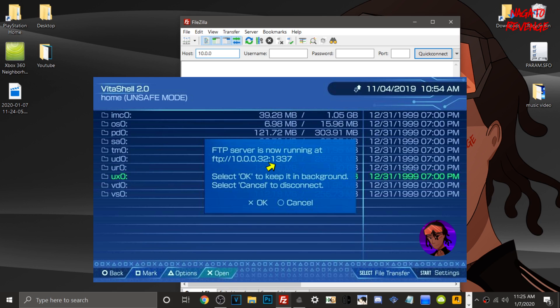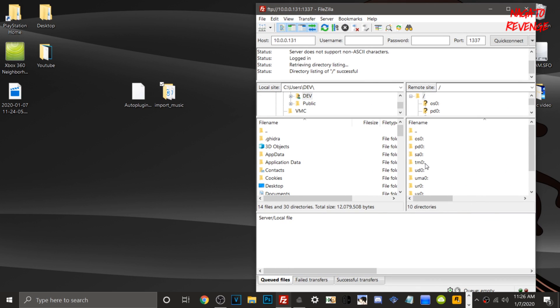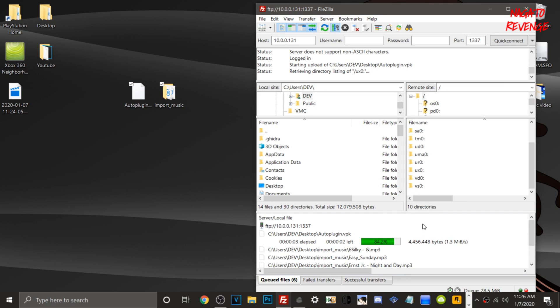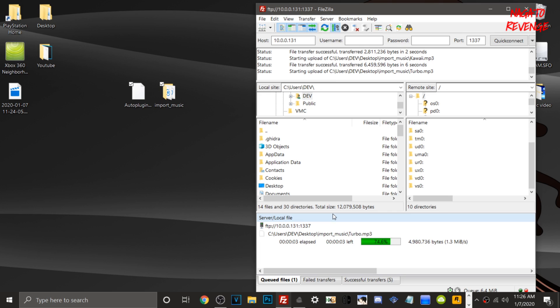In FileZilla, type in your IP address in the host section, then type in your PSV port which is 1337 — that's always the same. Hit Quick Connect, and then drag Auto Plugin and your import_music folder into UX0. If you're using a USB cable, just drag and drop to the root of UX0. Right now it's transferring my music — if you have a lot of songs I recommend using the USB method. Once done, we'll verify in UX0 that everything transferred successfully.